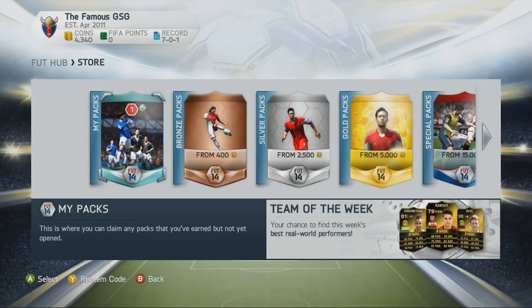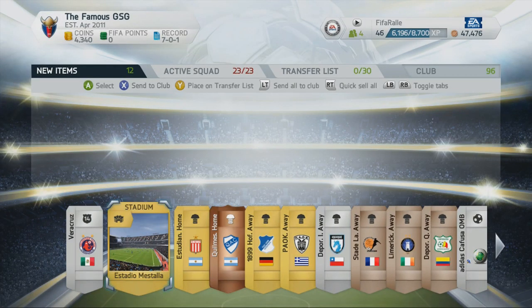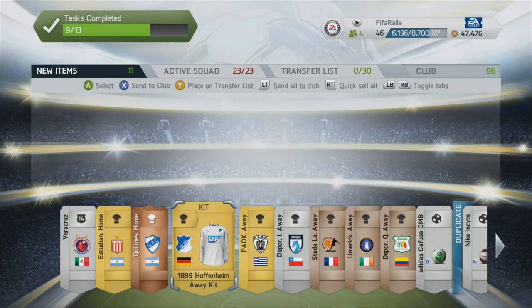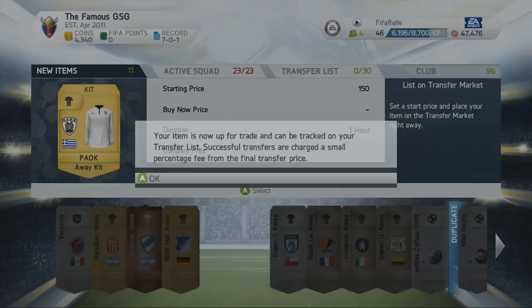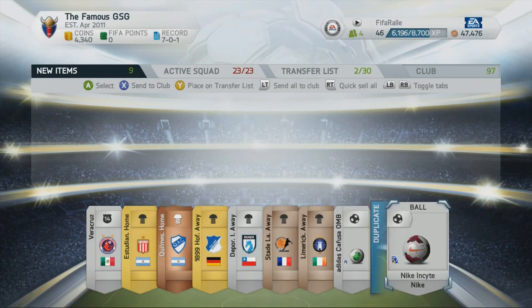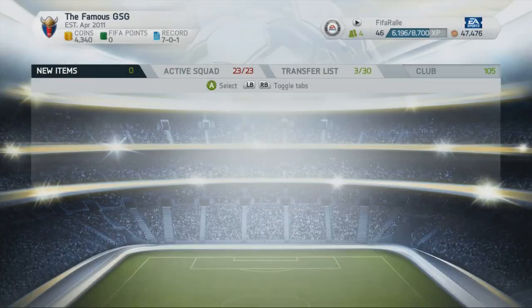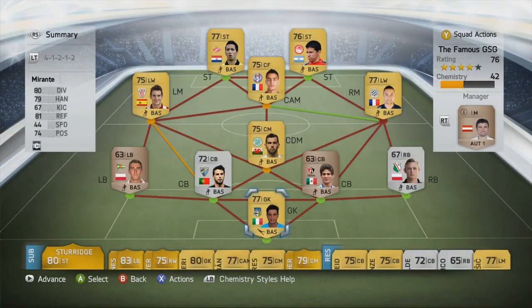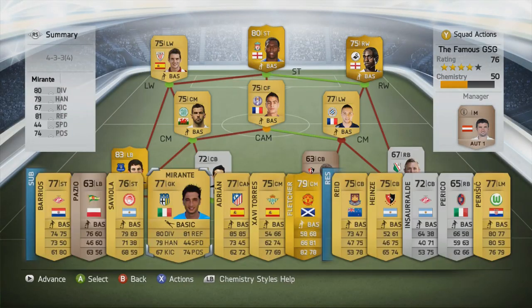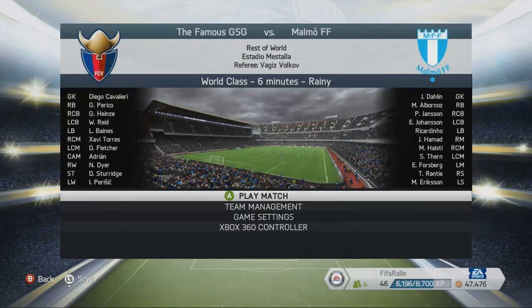I'm still waiting a little bit before I pick up any players. I open up the customization pack and it's basically just kits, stadiums and footballs for your club. Not too bad if there's anything you like. I did use one of the stadiums to activate it as my new stadium to complete one of the manager tasks.